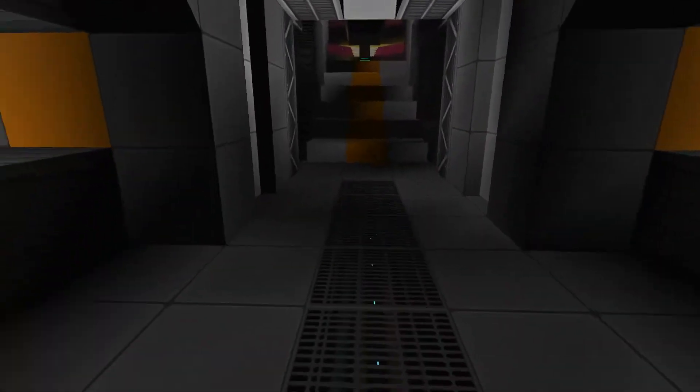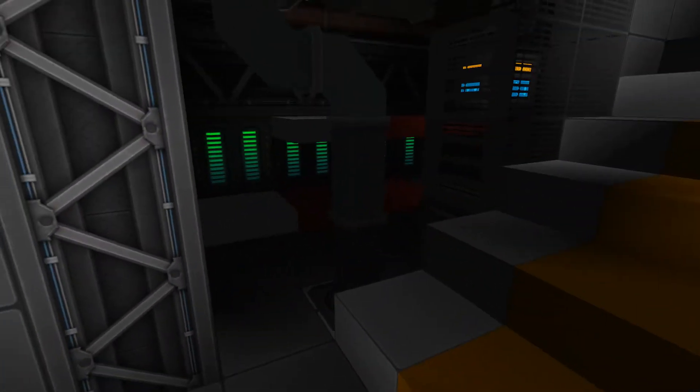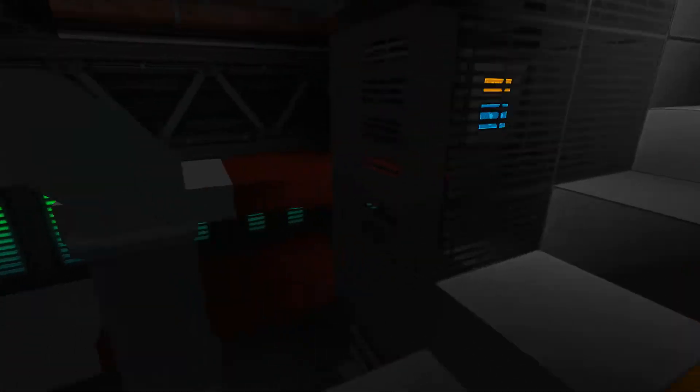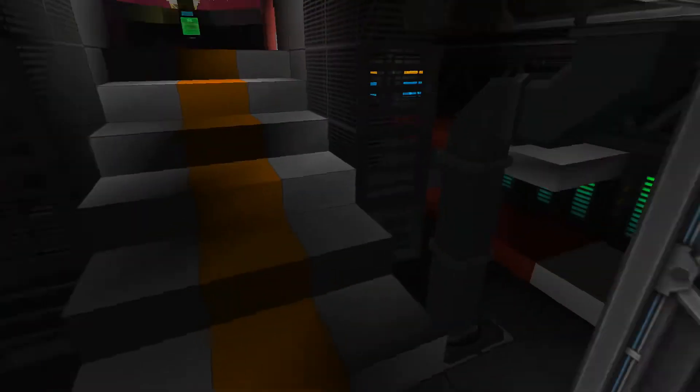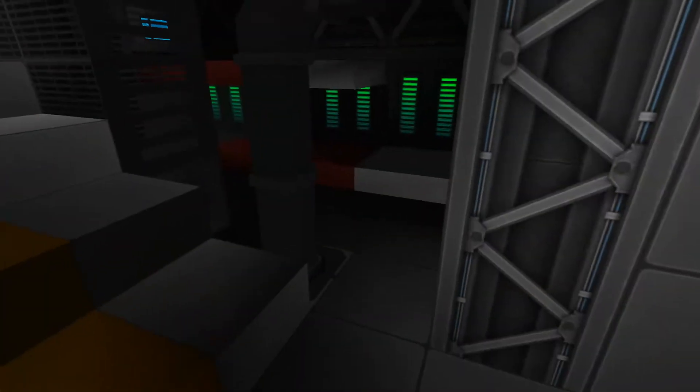Moving forward in the hallway we have this little stairwell that leads up, and off the stairwell we have crew quarters. The entire intention for this ship is for it to feel tight, cramped, and small — space is a premium, so we want to squeeze everything out of the little bit of space we have. I tucked in a couple of bunks with a ladder to the top bunk and a lower bunk, giving us four bunks for crew.